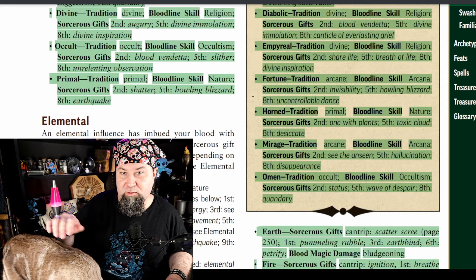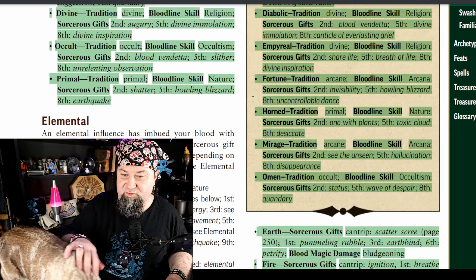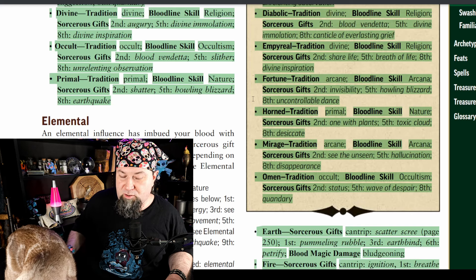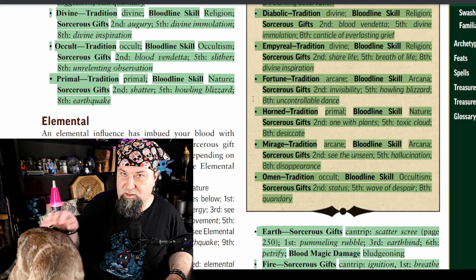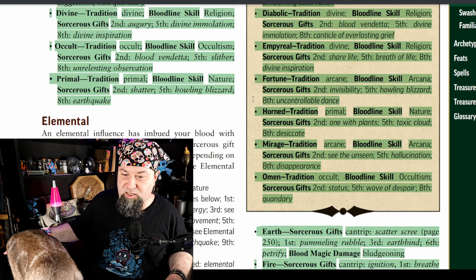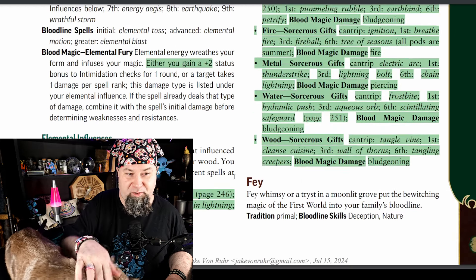Mirage dragon: tradition arcane, bloodline skill arcana, sorcerer's gifts are see the unseen at second, hallucination at fifth, disappearance at eighth. Omen dragon: tradition occult, bloodline skill occultism, sorcerer's gifts are status at second level, wave of despair at fifth level, and quandary at eighth level.